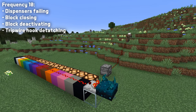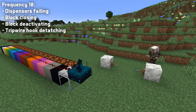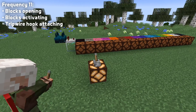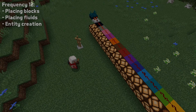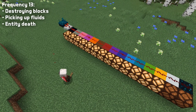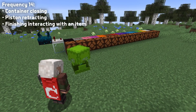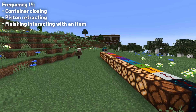Frequency 10 is for dispensers failing to dispense, blocks closing, blocks deactivating or a tripwire hook detaching. Frequency 11 is for blocks opening or activating and tripwire hooks attaching. Frequency 12 is for blocks, fluids or entities being placed. Frequency 13 is for the opposite: entities being killed, blocks being destroyed and fluids being picked up. Frequency 14 is for containers closing, pistons retracting and finishing interacting with an item.